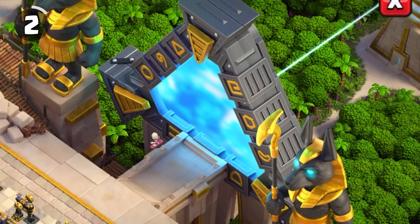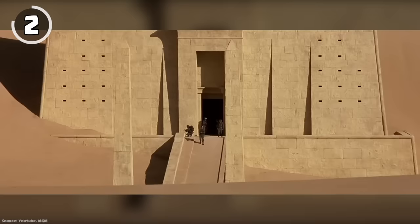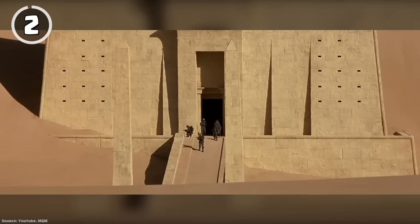The portal in the Egypt scenery seems to be inspired by a movie called Stargate from 1994, where an interstellar portal is opened and on the other side is an ancient Egypt-looking world.